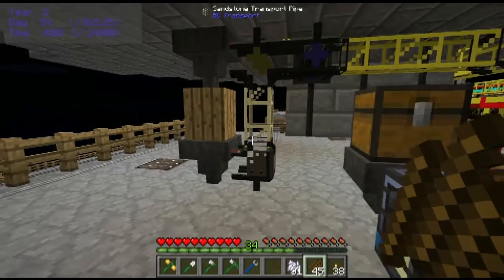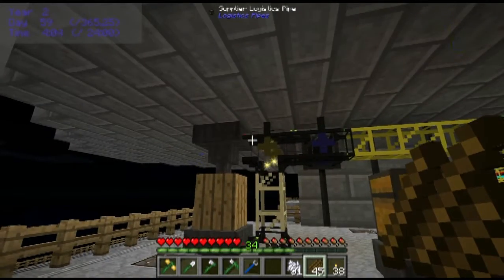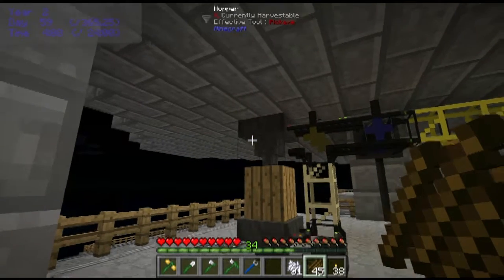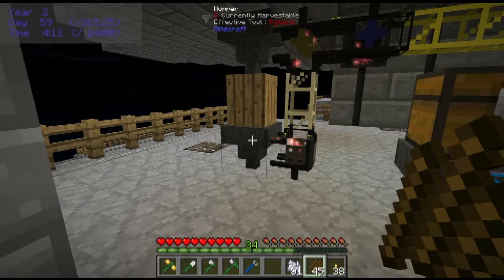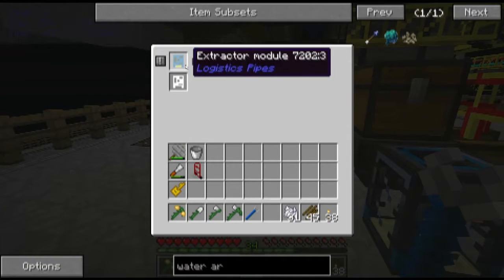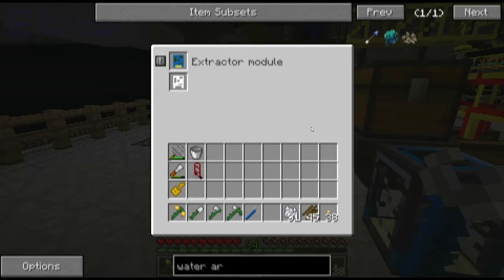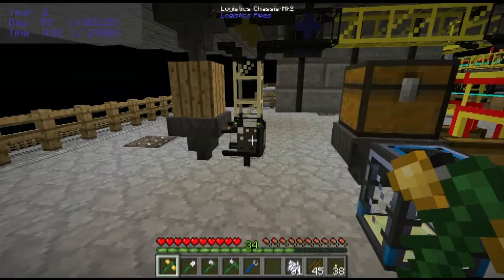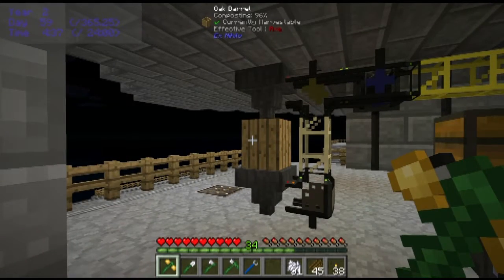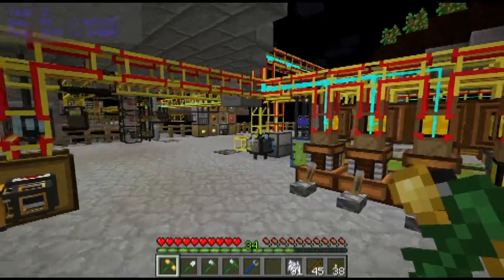Over here I set up some dirt production. I'm supplying pumpkins using the supplier pipe to the hopper on top. The hopper on the bottom pulls dirt out of the barrel where this logistics chassis Mark II has an extractor module to pull the dirt out. This is one of the few cases where I'd consider using the extractor module rather than the extractor Mark II or Mark III, because the extractor module is very slow — and on the other hand this oak barrel is also very slow.